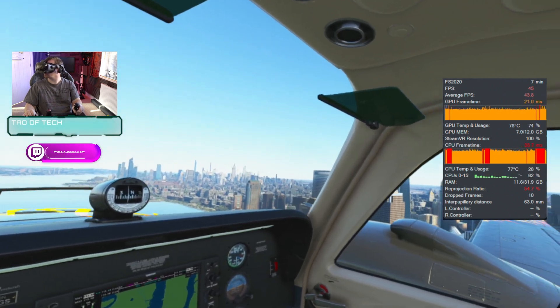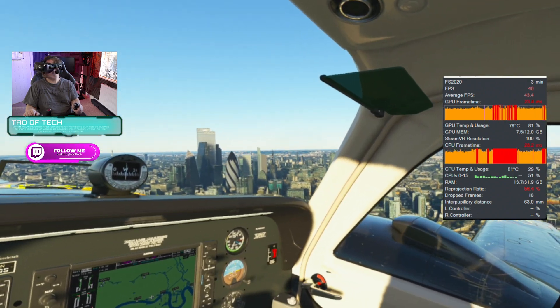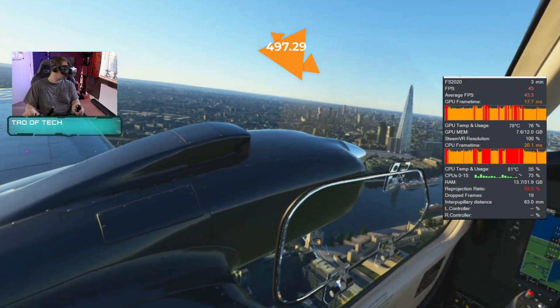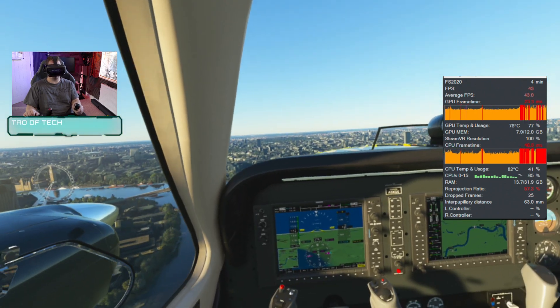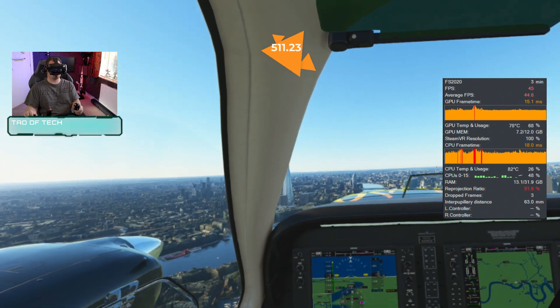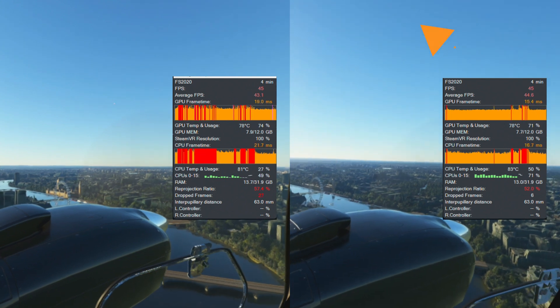I've tried a few different flights, starting in my home country. I flew low over London, a very demanding environment under the best of circumstances. With the old driver, I was seeing an average frame rate of 43 frames per second, which is pretty good. It provides a nice smooth experience, and reprojection can add in those missing frames and boost the frame rate up to 90 frames per second. However, with the newer driver installed, I saw this average frame rate jump to 44.6 frames per second — that's an increase of 3.7%.